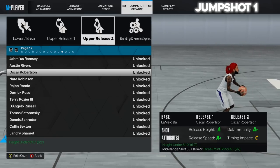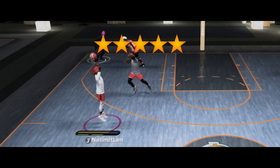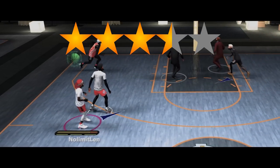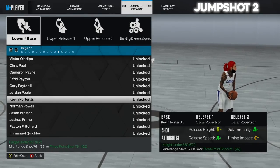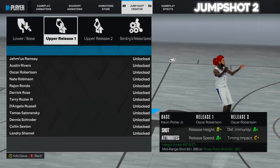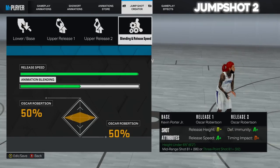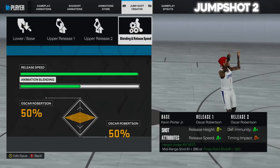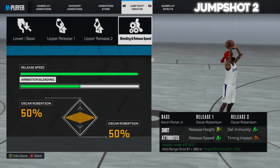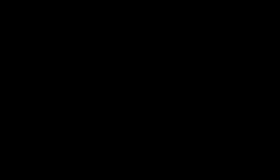For upper release 1 and upper release 2, both on page 12, go with Oscar Robinson. The reason I chose Oscar Robinson is that the release cue on these upper releases is by far the easiest to spot, making this jumper extremely easy to time and extremely deadly. Max out the release speed; animation blending does not need to be touched. Our next jumper is the polar opposite — a 5 out of 5 in speed but a 3.5 in greenness. For the base, go with Kevin Porter Jr., one of the fastest bases in the game right now.